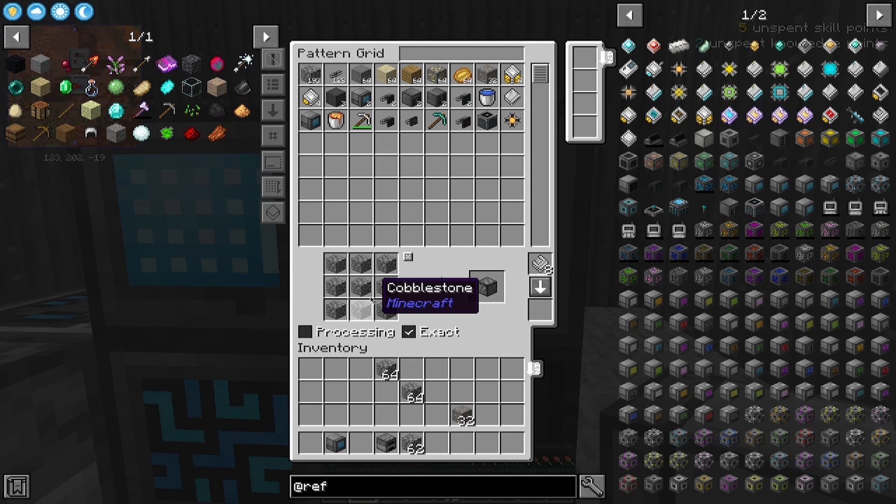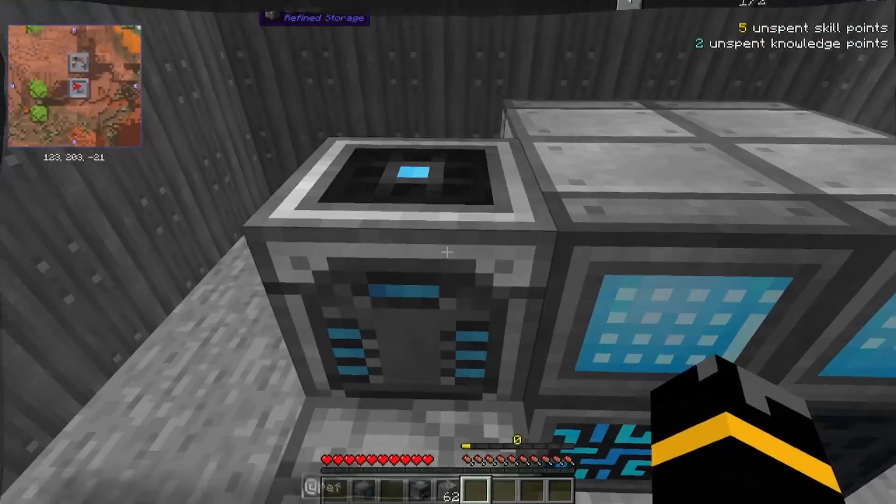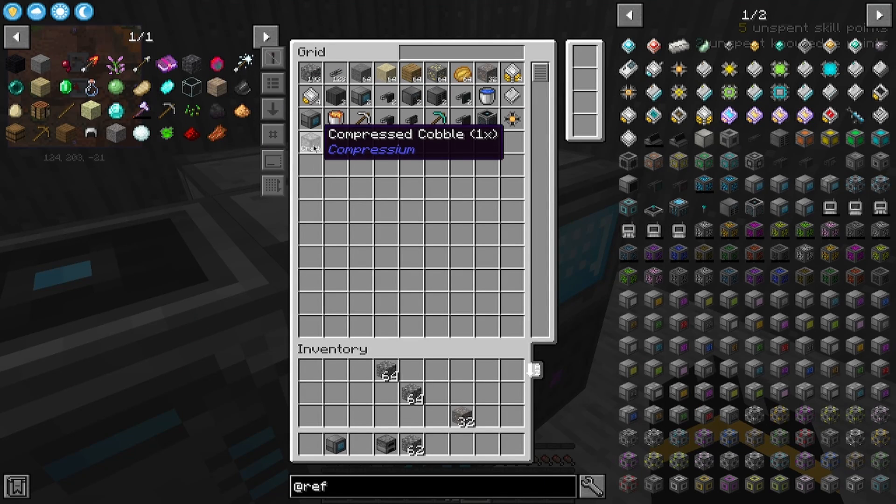So this is going to be the exact item. I'm going to need exactly nine cobblestone to make one compressed. I can take that and pop that into a crafter that's not facing anything. So now when I go to my grid, the compressed cobblestone crafting option is going to come up.